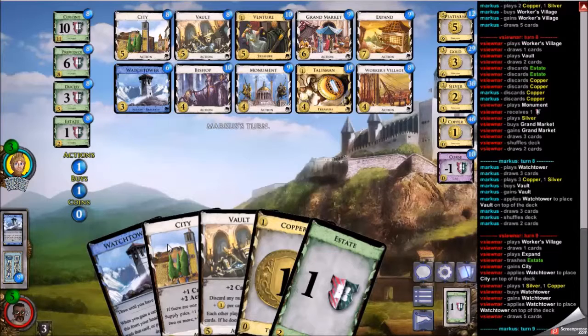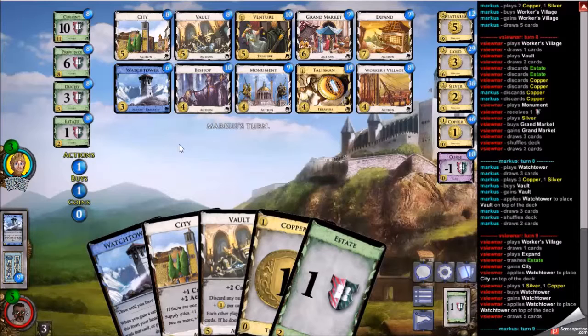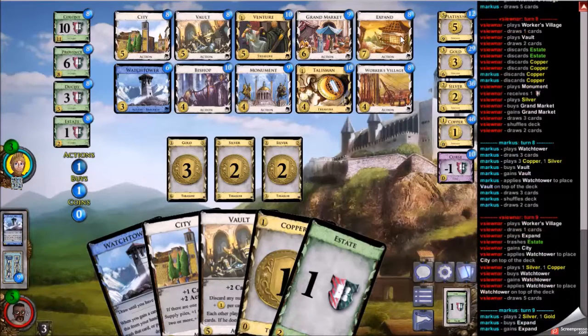The reason for the Vault is that it works well with Watchtower. If you have enough actions, you could go Vault first, discard everything but one Watchtower, then play Watchtower and draw six cards. That's pretty nice — you can get a lot of money and a lot of draw with Vault/Watchtower combinations here.